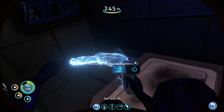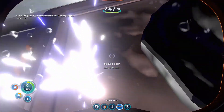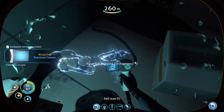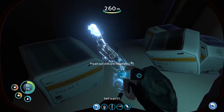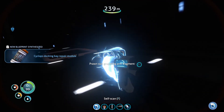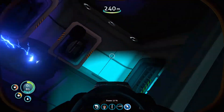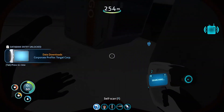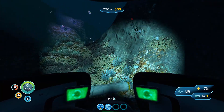Grappling arm — yes! We could do a prawn suit. That's actually good. Seal this door, open this door. Here's some data books. Repulsion cannon. That's all good. We have the grappling arm. Here's the drill part. Perfect. I love it. Cyclops docking bay repair module. But I already have the repair. The grappling arm. Everything's good. I have everything I need from that ship. It wasn't the idea to go to that ship.